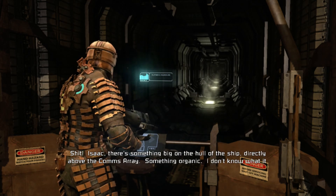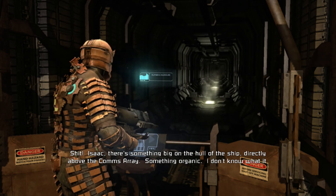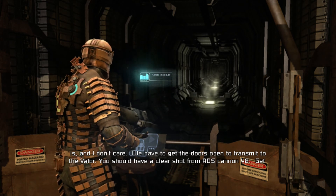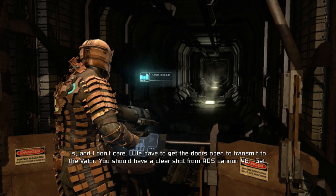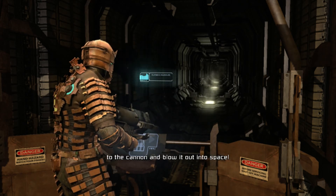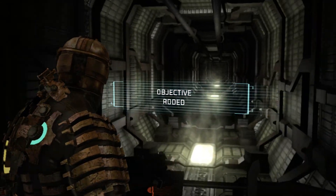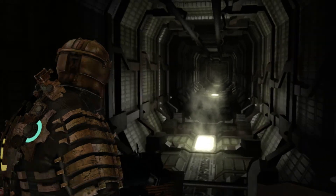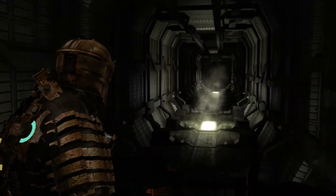There's something big on the hull of the ship directly above the comms array — something organic. We have to get the doors open to transmit to the Valor. You should have a clear shot from ADS cannon 48; get to the cannon and blow it out into space. So as usual in true horror fashion, everything is broken and we need to go fix it.